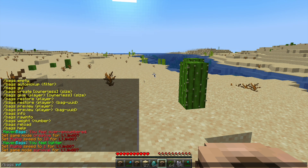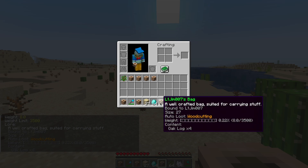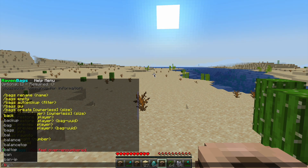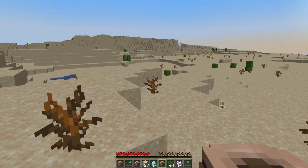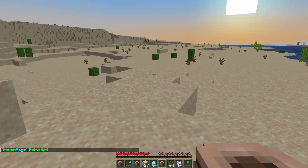We can do /bags info and that's basically going to show the same information you get by hovering over the bag — that's pretty much everything for the most part. The last command is /bags weight, which is where you can change the weight of the bag — let's do maybe 40 for this one. You can see we are back to 20% of how much weight we can carry, and then if you change anything in the config file you can do the reload command.